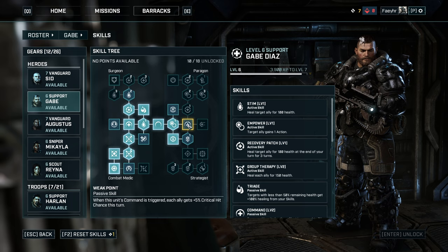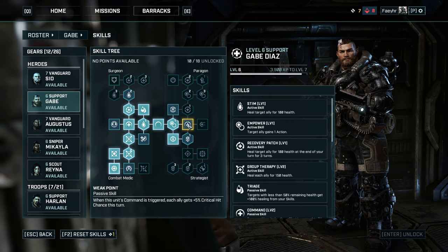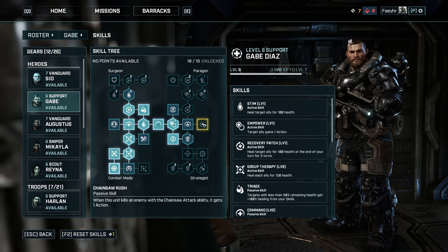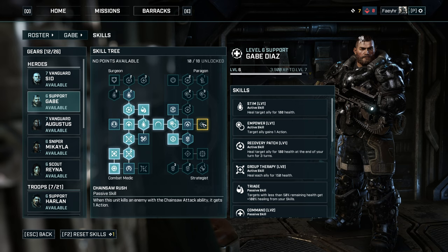If you reach level 7, learn Weak Point — a passive skill that grants you and your allies plus 5% critical hit chance this turn when your Command skill is triggered. Then learn Chainsaw Rush, a passive skill that gives Gabe 1 action point after killing an enemy with a chainsaw attack. Sometimes you may end up in the open after a chainsaw kill, so use the extra action point to get to cover, heal if you're low on HP, or shoot if you have a high chance of hitting the enemy.